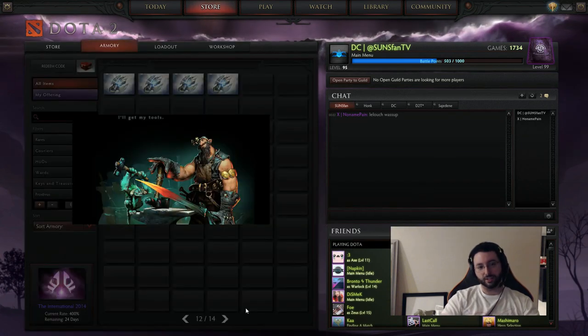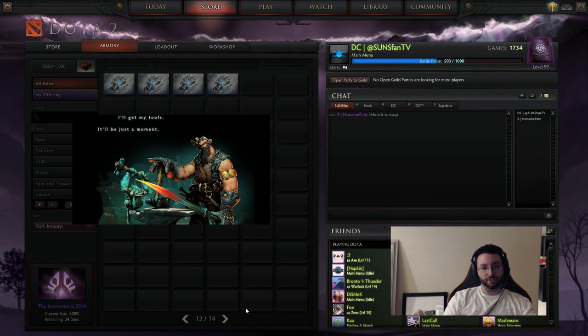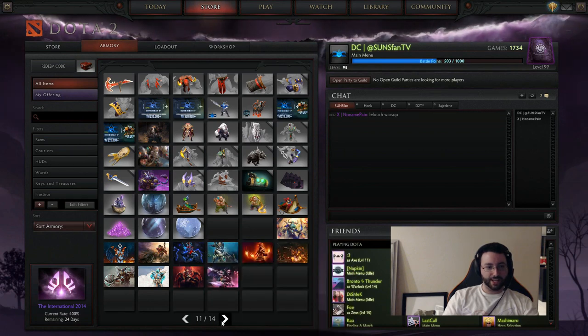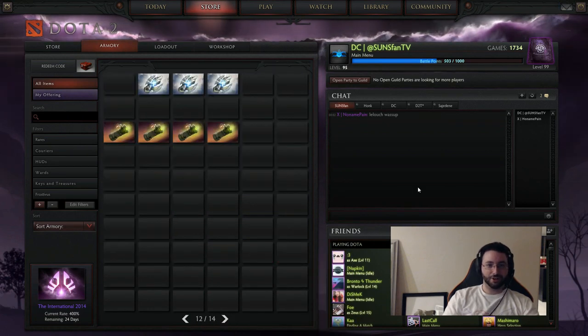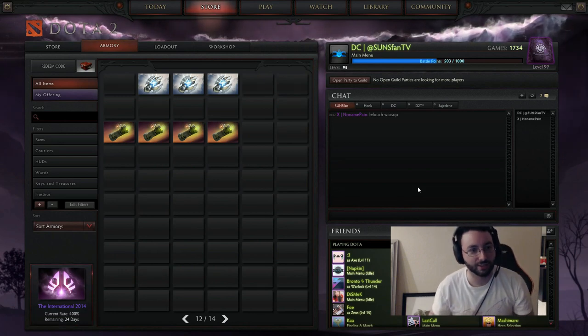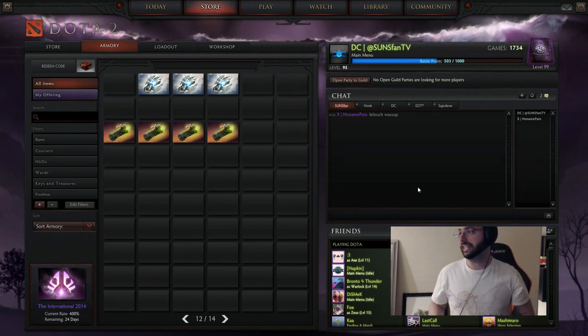So let's start opening — we'll open the first one here. Templar Assassin among others. Puck — probably the most expensive one in this chest. All right, we got the TA. Since I've been having terrible luck thus far, I'm going to have some people come in and take over for me.